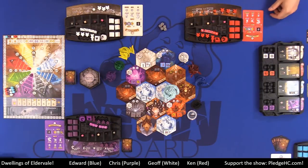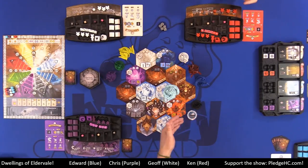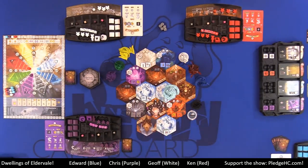How do you actually play the game? As an overview: Dwellings of Eldervale is a turn-based game. Beginning with the start player — which ends up being me — each player takes a turn until the end of the game is triggered. I take a turn, then Chris, then Jeff, then Ken, and we keep going round and round until the end is triggered.